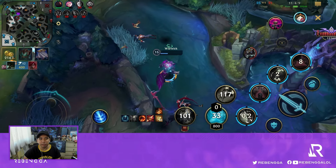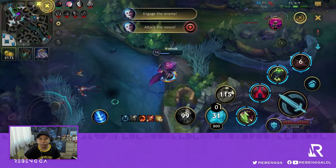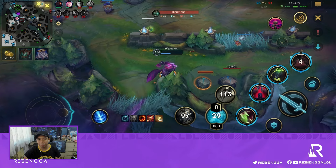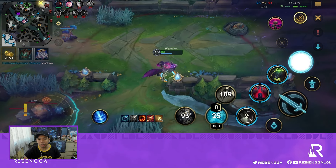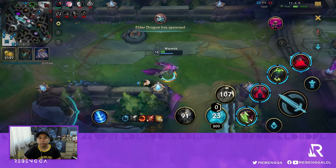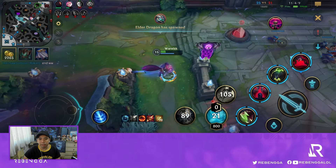Scion, finally for the first time, is able to help with the team fight. Nasus is the only one left — pretty clutch. The nexus is exposed and we should be able to end this game.